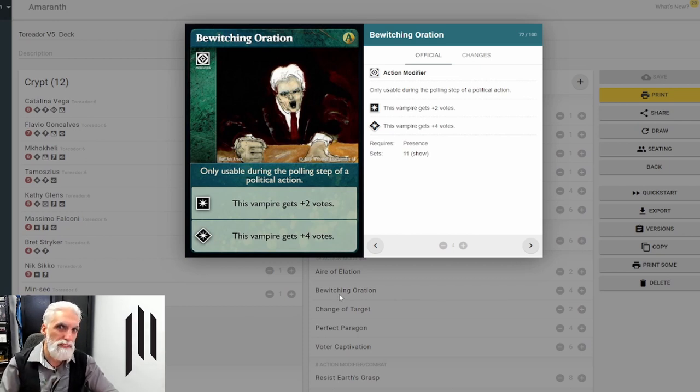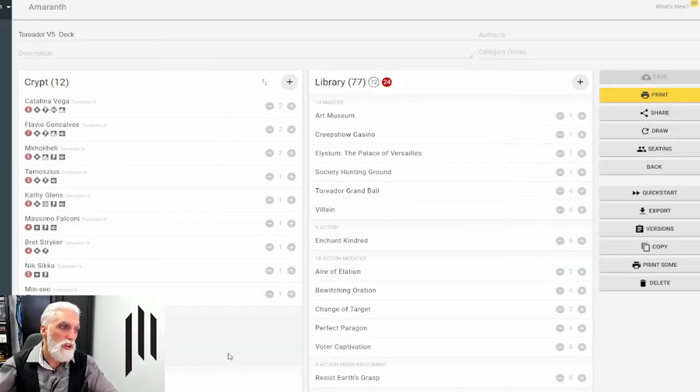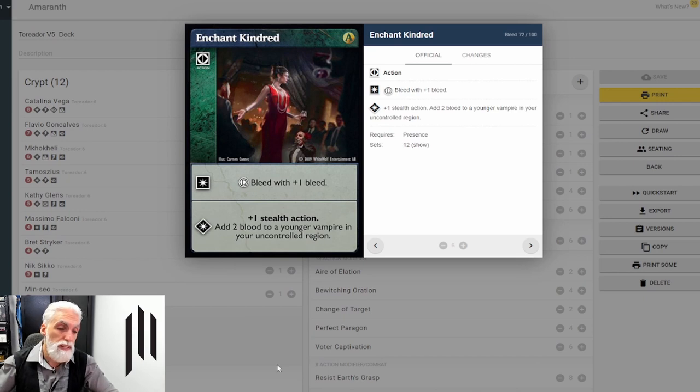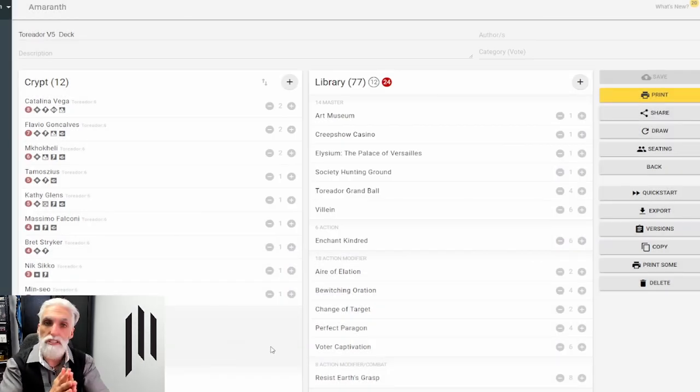For Which Generation — this vampire gains plus two votes, or plus four at advanced. The votes are going to be coming up on the table. If it looks to be blocked, Change of Target unlocks the acting minion and the action ends unsuccessfully — but the minion cannot perform the same action again this turn, while other minions can. So the vampire can do another action: bleed, call another vote, do another Enchant Kindred. Be aware that if you have Change of Target in hand, you might do a lesser action just to get opponents to react, then use Change of Target for the action you really wanted.